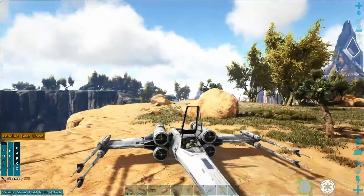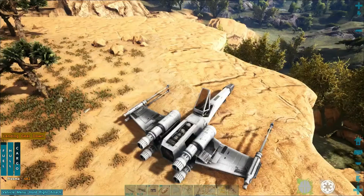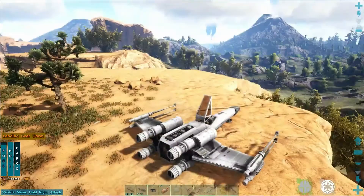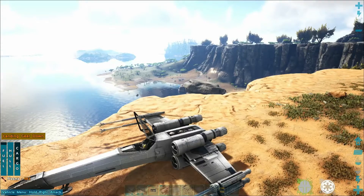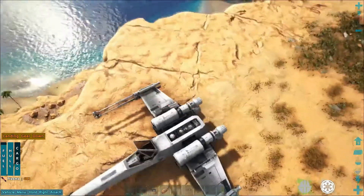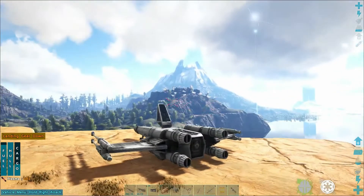You get a nice little targeting system on it, and you can have a look inside the cockpit — it comes with all the nice bells and whistles. You even get a nice view of yourself holding the controls, which is very cool. My X-Wing is just a plain white, which is a bit sad — who doesn't want it as Red 5? Now you can also add an R2 unit into the little slot, or a BB-8 unit I think — I'm not 100% sure on that. But here we go, we'll take off and have a look.